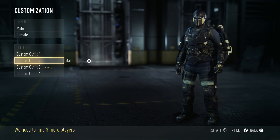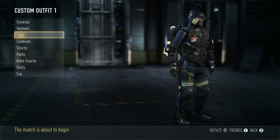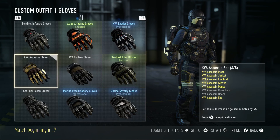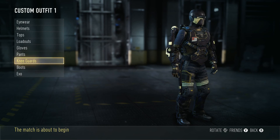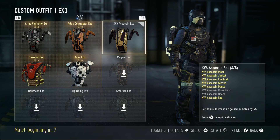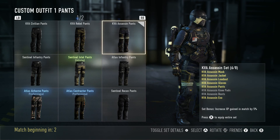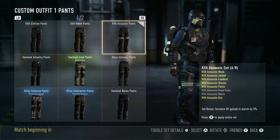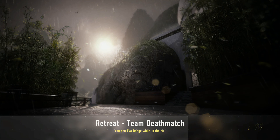Customization. So I got... yellow Legendary Boots, okay. I was gonna take off the whole KVA Assassin set and see if I could do an Atlas Airborne set or the KVA Leader set, but I guess not.